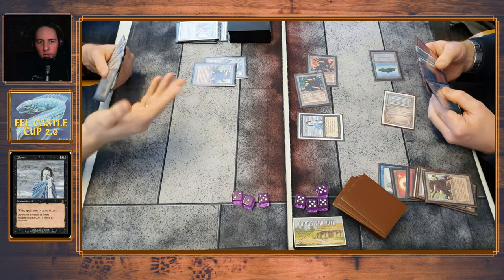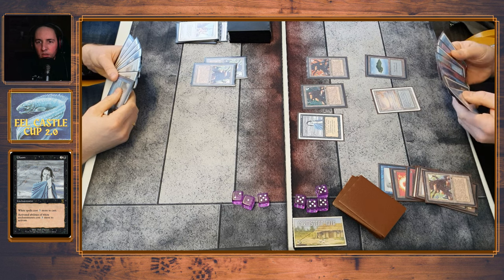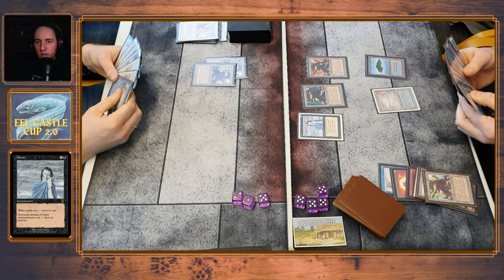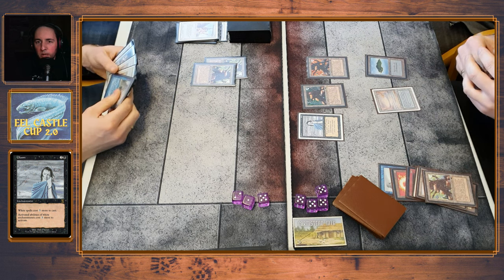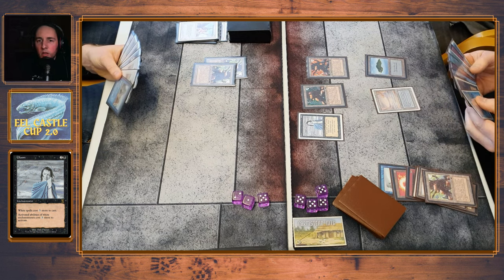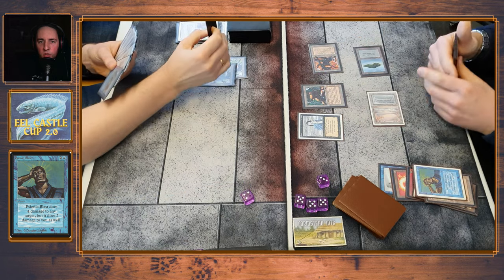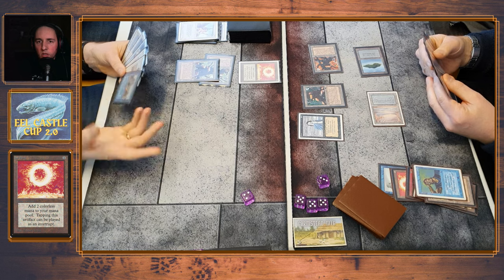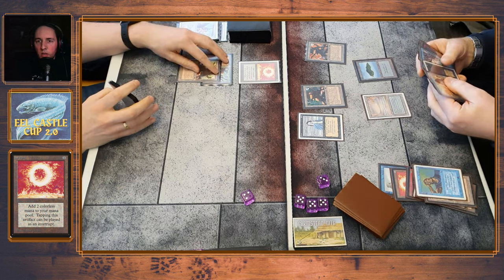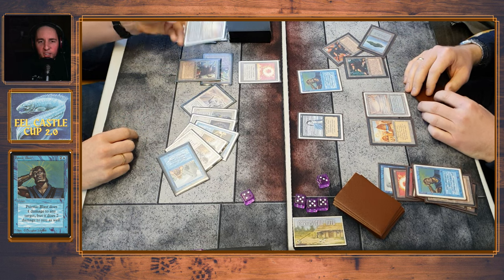Attack for four puts him down to eight. We draw another factory. I don't have red mana, but I know there's at least one Psionic Blast in my hand. He has two factories out now, so I don't want to trade. And there's another Psionic Blast in my hand. Four damage — GG. I win 2-0, good to be back on the winning track.